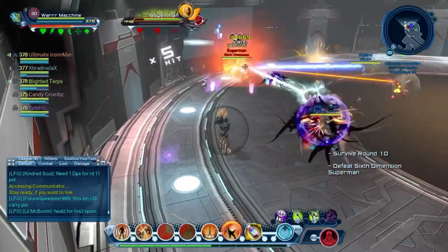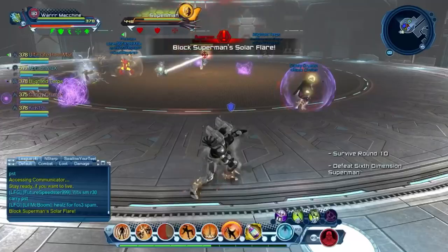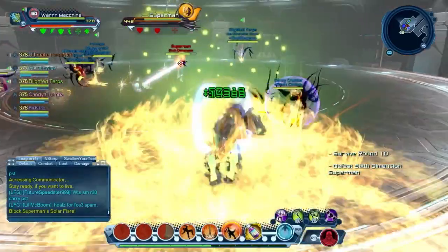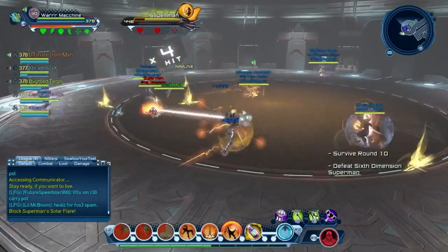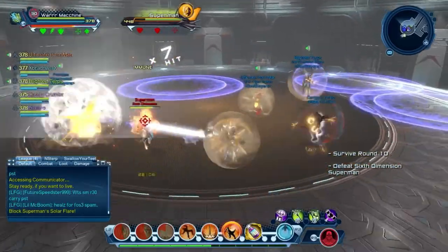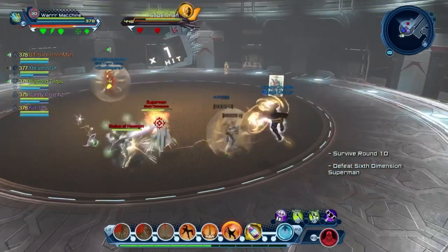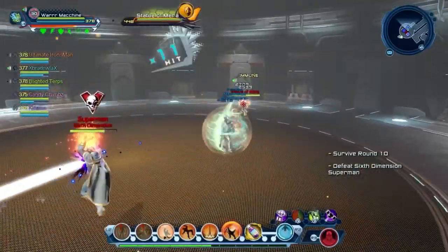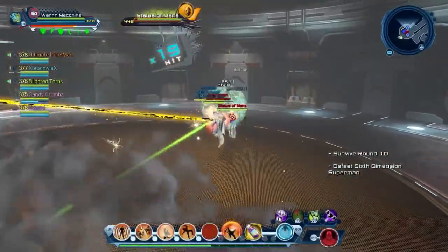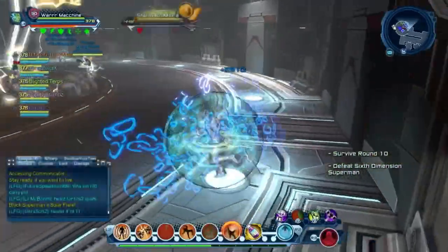When you burn Superman down a bit, he's going to teleport to the middle — everybody has to block to avoid his solar flare. If someone in the group isn't blocking, the whole group can wipe. Everybody has to be on point with the blocks. After the solar flare, the first set of adds will spawn: the Mirror add and Hawkgirl.